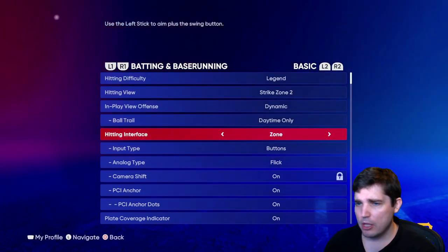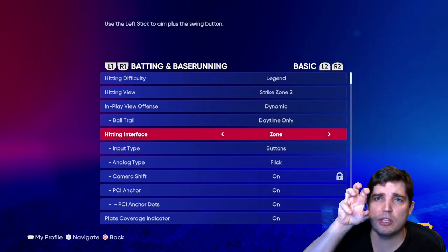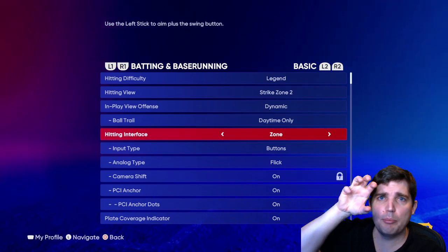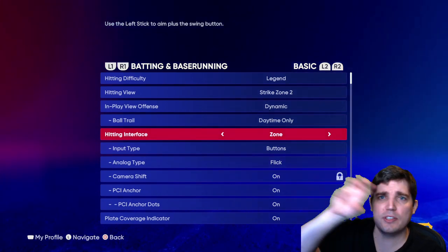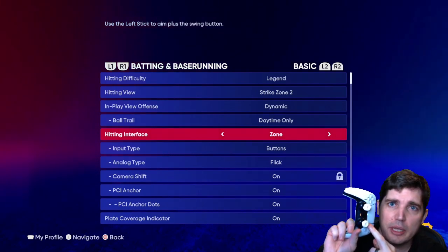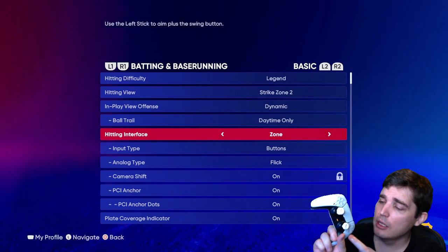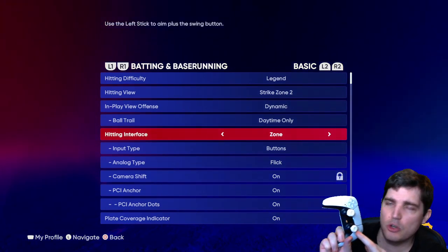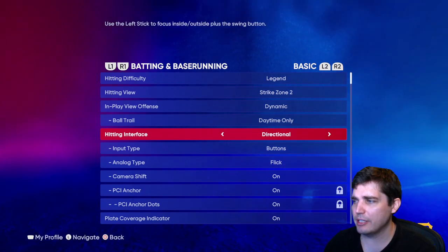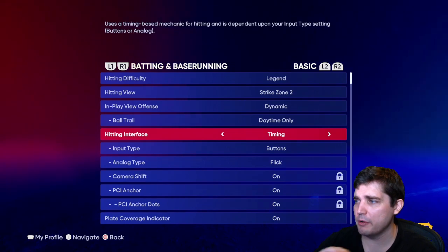For hitting interface, I use Zone. Zone is basically where you have the PCI — the big yellow thing — and you move it with your left stick and then hit the button to swing. I do not suggest using power or contact swing this year. Contact swing last year was busted early on and they nerfed it. Just use normal swing. There is directional hitting where you don't move your PCI, but it's very random and RNG-heavy.